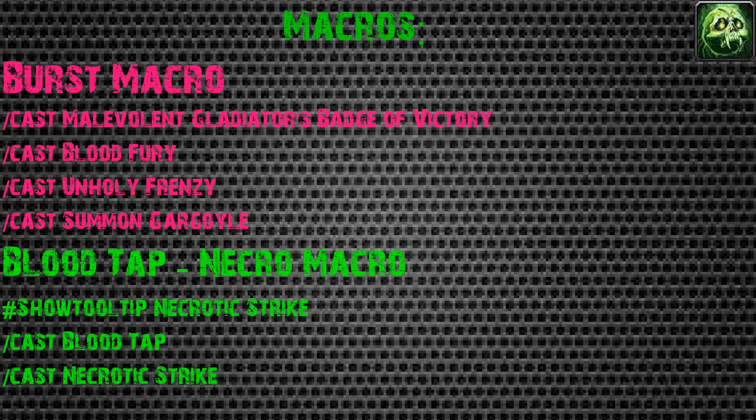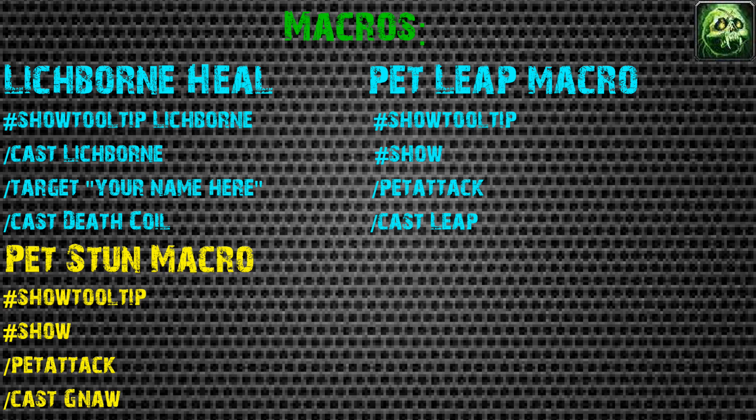For macros, your burst macro pops everything at once - it casts your burst trinket, Blood Fury if you're an Orc, Unholy Frenzy, and Summon Gargoyle all together. Next, the Blood Tap Necrotic macro lets you get necrotic strikes out much faster without having to press Blood Tap first. The macro uses: #showtooltip Necrotic Strike, /cast Blood Tap, /cast Necrotic Strike.